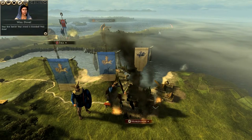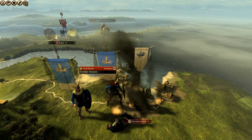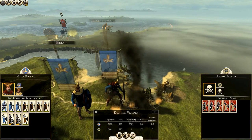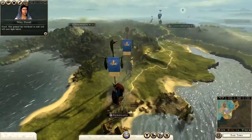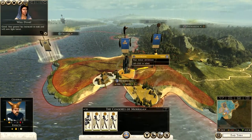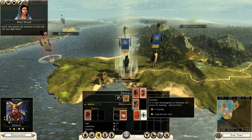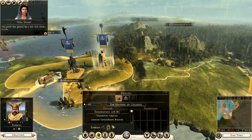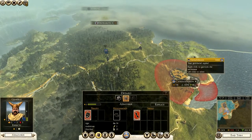How to resolve — I'm going to do a protector. Your first battle. Okay, that did good — I lost 153 men. We're going to occupy. Good, your general has increased in rank and will now fight better. Hail to the mother. Very good, your general has a new skill — no thanks to you.